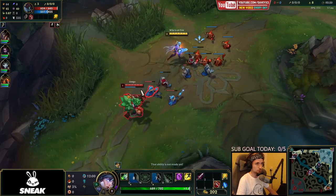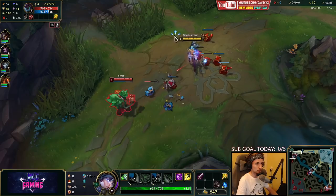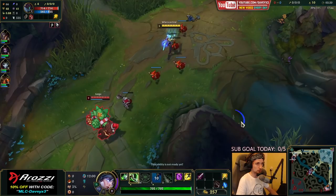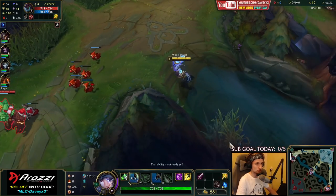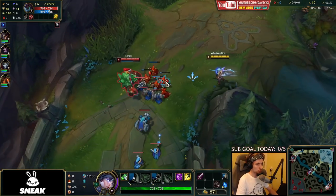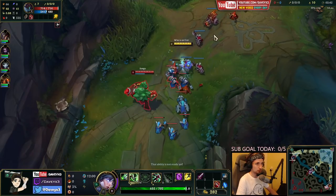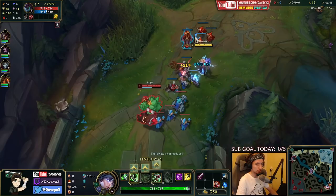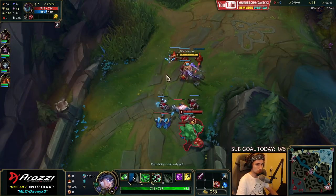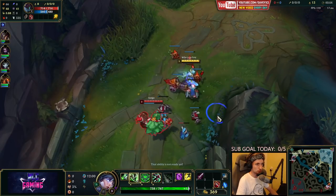I want to take the push right here. I also recommend taking a Doran's Blade in this matchup because Maokai doesn't really poke you. I'm gonna try to go for the push pre-level 3 — I'm not gonna fight Maokai much because I want to stay at full health, but I'm trying to prepare myself for fighting for the camp at level 3. I'm pretty sure Elise and Kain are going to fight for the river camp at level 3, so I just want to push this as hard as possible.